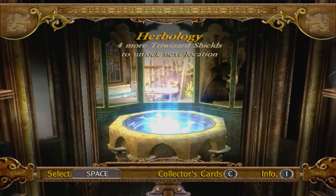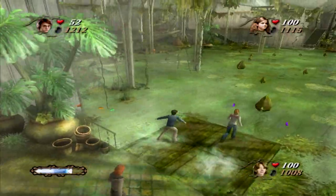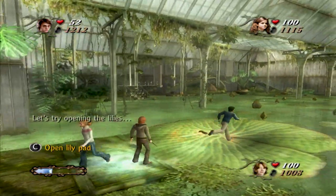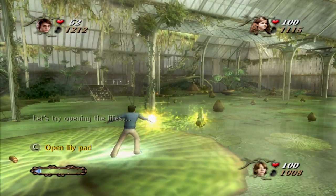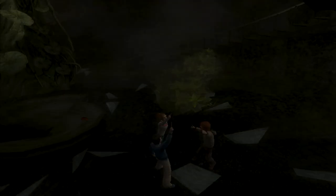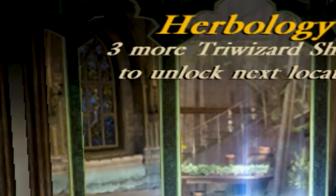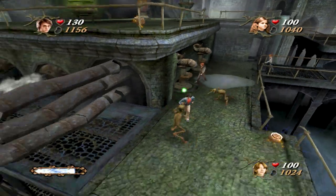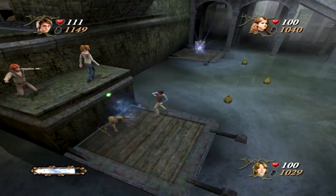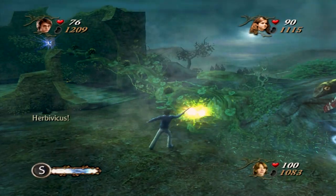The next location was Herbology, where I finally learned the spell I mentioned earlier — you cast it on a plant to make it grow so you can walk on it. Yes, this is the big spell you get halfway through the game that's supposed to push you to play more. All I want to know is: why? Who made this game? Who thought this was a good idea? Of course I got the shield, finished the level, and it told me I need three more shields — so now I have to go back to past locations to get shields I couldn't get before. You just play the same thing over and over again.